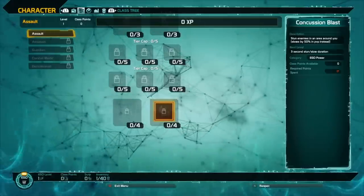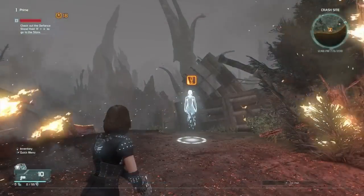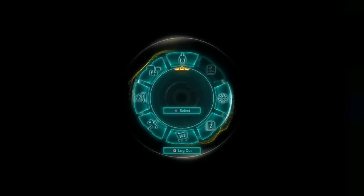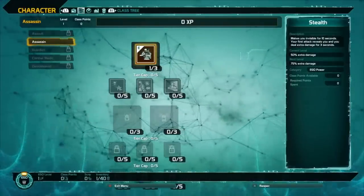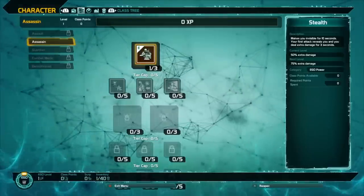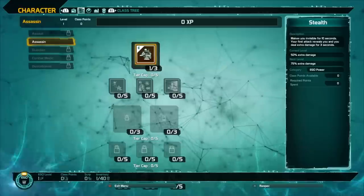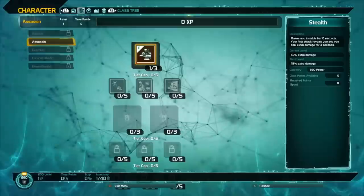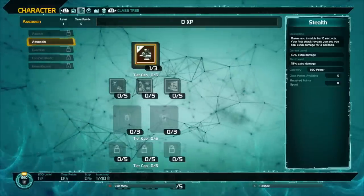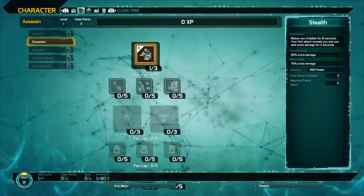That's pretty much it for the Assault class. Now let's look at the Assassin. With the Assassin, you get Stealth, which makes you invisible for 10 seconds. Your first attack reveals you and you deal extra damage for 3 seconds. When you rank it up, you get more damage — I believe up to 100% extra damage when you come out of Stealth.